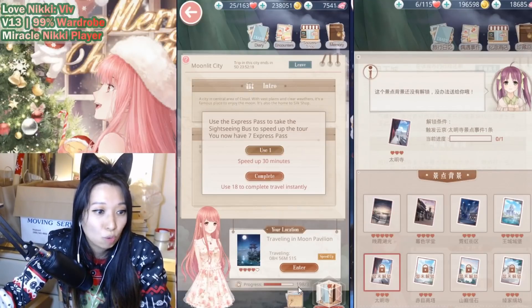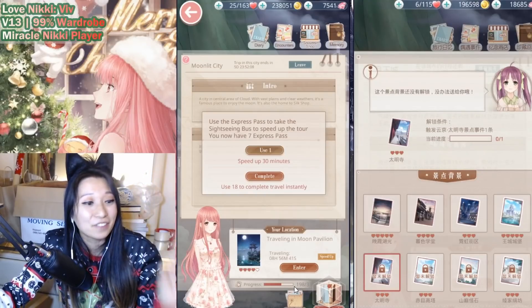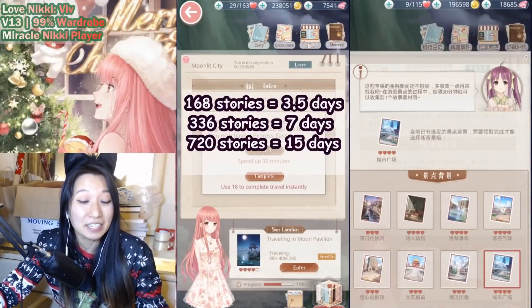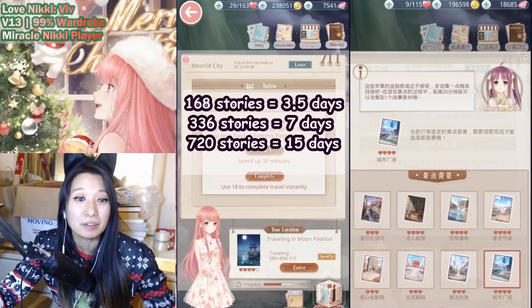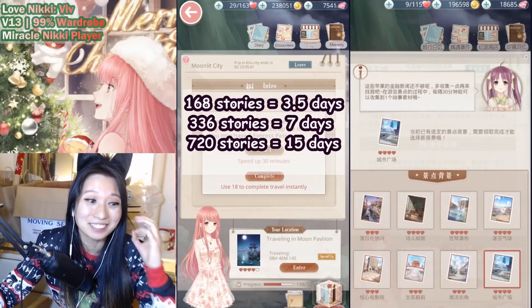Since I am not spending diamonds on this and I am just going to patiently wait, let me show you how the progress bar works. At the bottom it says 198 out of 336. Each 30 minutes equals one story. This is a very, very slow background to get because it takes 336 stories — that is seven days. If you pick a background that is 168 stories, that is 3.5 days of traveling. And if you pick a background that is 720 stories, that is 15 days of traveling to complete.